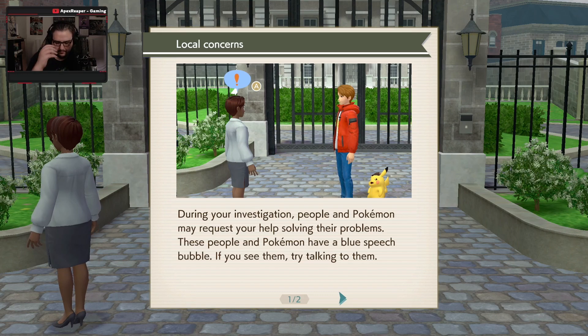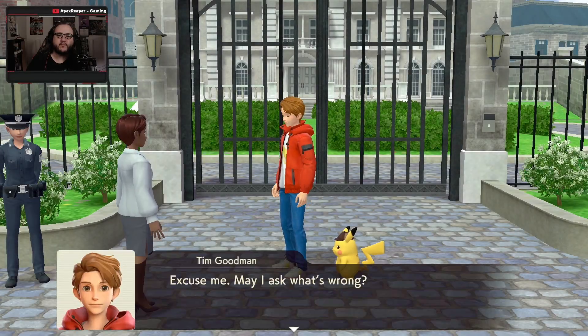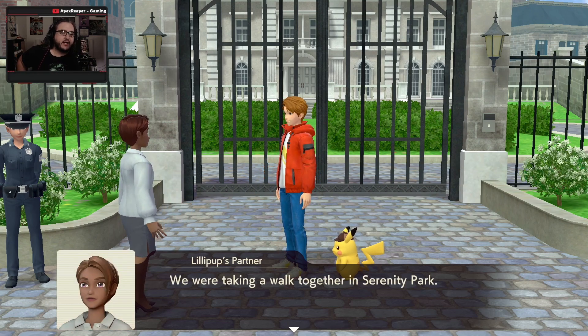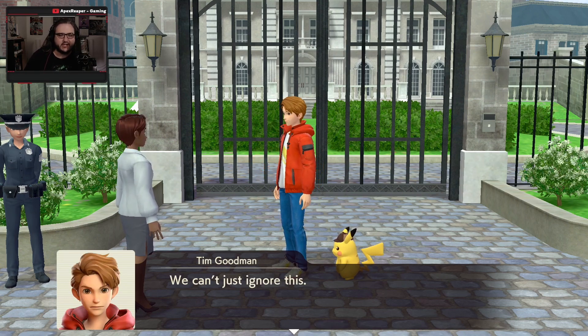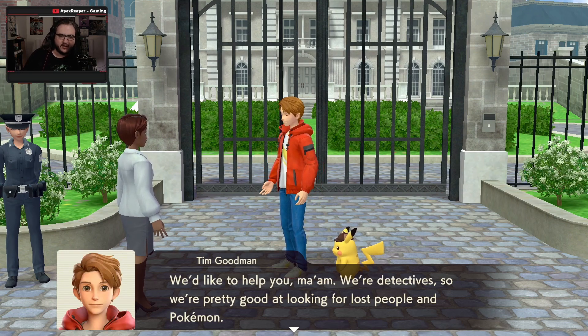During your investigation, people and Pokemon may request your help in solving their problems. These people and Pokemon have blue speech bubbles — if you see them, try to talk to them. Local concerns you agree to help with are added to a list you can check with the Y button. Keep in mind that some of these requests aren't necessarily problems in the strictest sense. May I ask what's wrong? My Lilipup's gone missing. We were taking a walk together in Serenity Park. I guess Lilipup must have been having too much fun — he got so worked up and took off like a rocket. I've been searching all over for him and now I'm exhausted. That police officer won't look into it for me either.